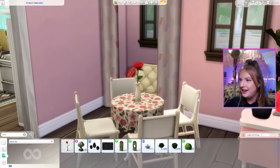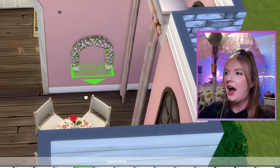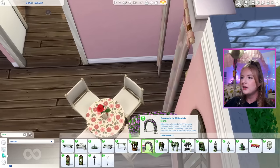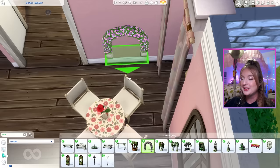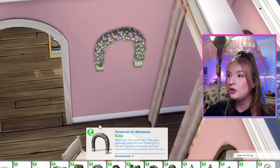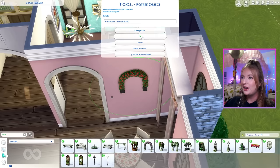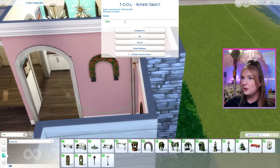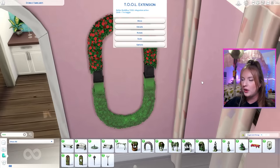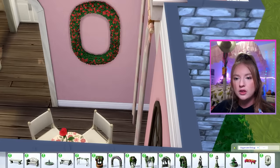Of course we need a single rose right there. I'm going to take this Perennials for Millennials archway, size it down, and just alt-place it on the wall. I'm going to do that twice. With the second one, I want to use the tool mod to rotate it — yes, this is exactly what I'm going for — to make a little almost-wreath of roses on the wall.